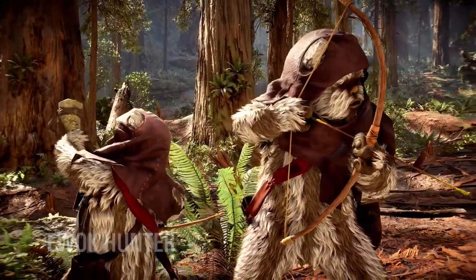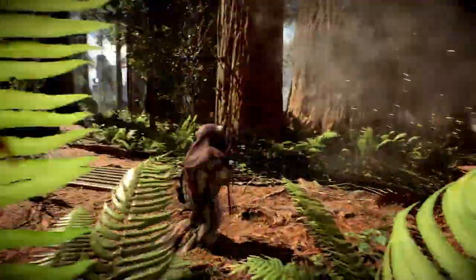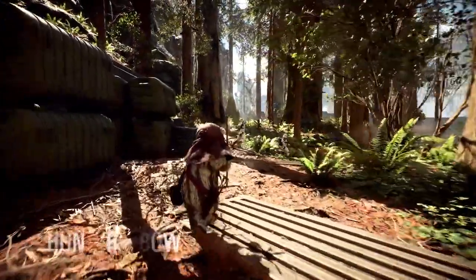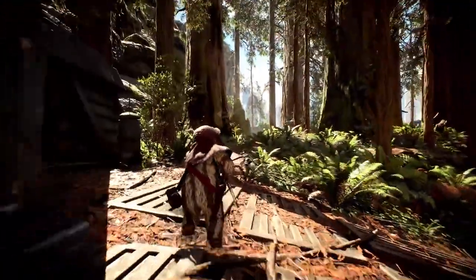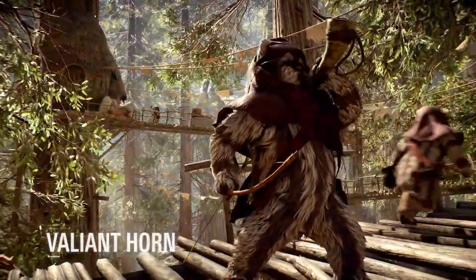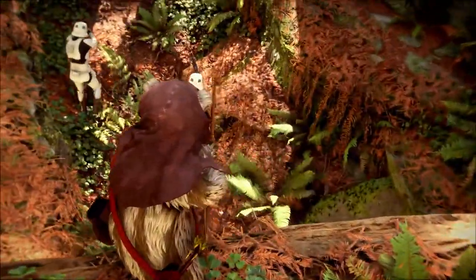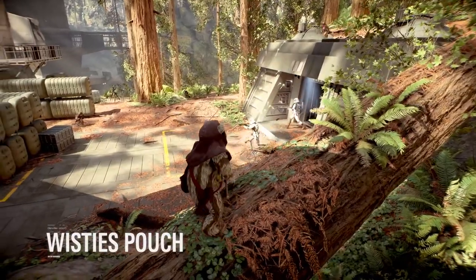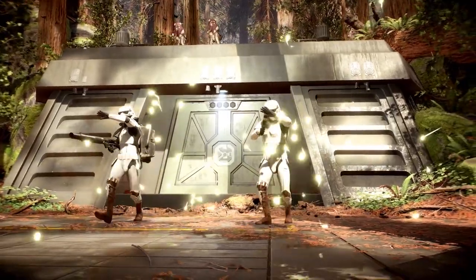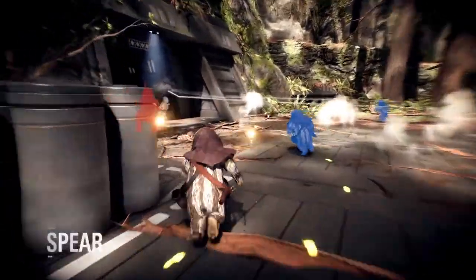The Ewok joins the Rebels in their efforts to overcome the tyranny of the Galactic Empire. Wielding a bow and arrow, the furry native of Endor can switch between auto-targeting or manual aim for greater control and output. The Valiant Horn distracts enemies by revealing the player on their radar, and increases the Ewok's damage output and resilience. Tossing a pouch of wisties damages and disorients affected foes, and by making use of inborn instincts, the Ewok can uncover nearby opponents.